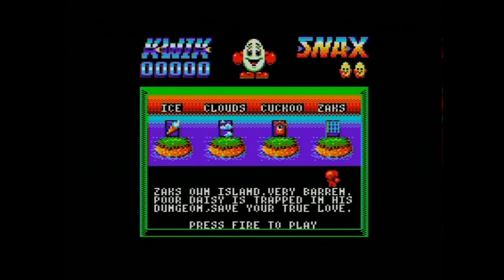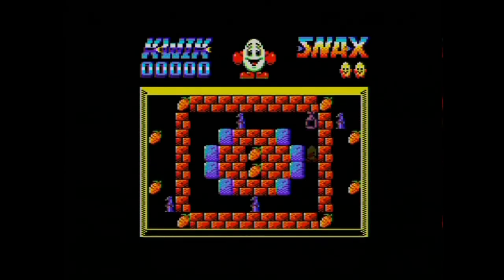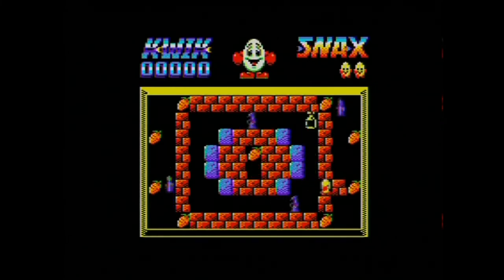Our last one is Zach's World. Bear in mind you've got to complete all four worlds, but I think you can do it in any order. Zach's own island — very barren. 'Poor Daisy is trapped in his dungeon, save your true love.' So the girlfriend Daisy's on this one. Of course, like I've been saying, it's got different music and a different look to the level.